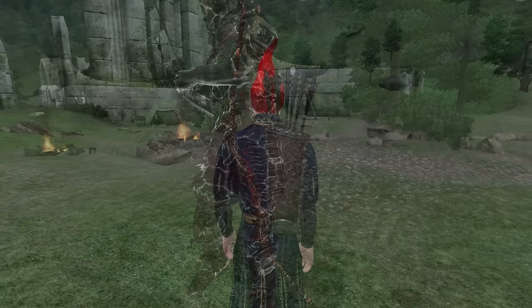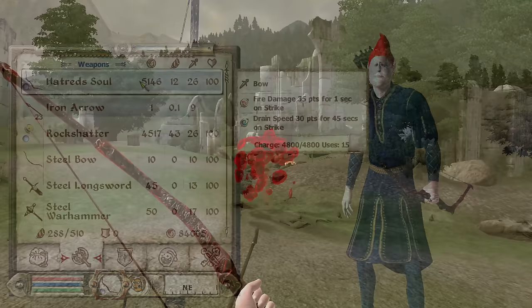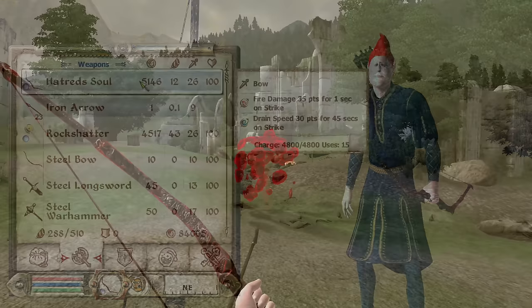Hatred's Soul: Hatred's Soul can also be acquired by exploring the Oblivion Gate that is opened outside of Kvatch after completing Dagon Shrine. It is a bow, has a durability of 600, a value of 5,146 gold, and deals 24 base damage. It has the enchantments of Drain Speed for 30 points for 45 seconds and Fire Damage for 35 points.